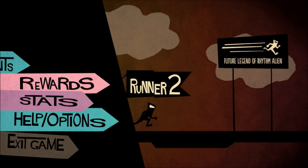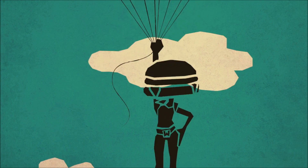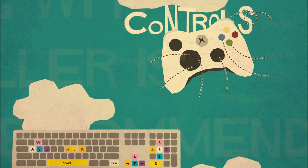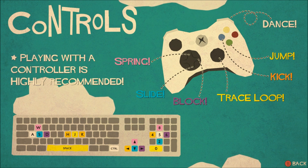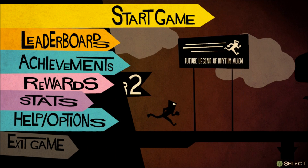Wait, I should have looked at the controls first. Spring is up, spring block, slide, kick, jump, dance, Tracy. I guess we'll figure this out as we go. Let's start the game.